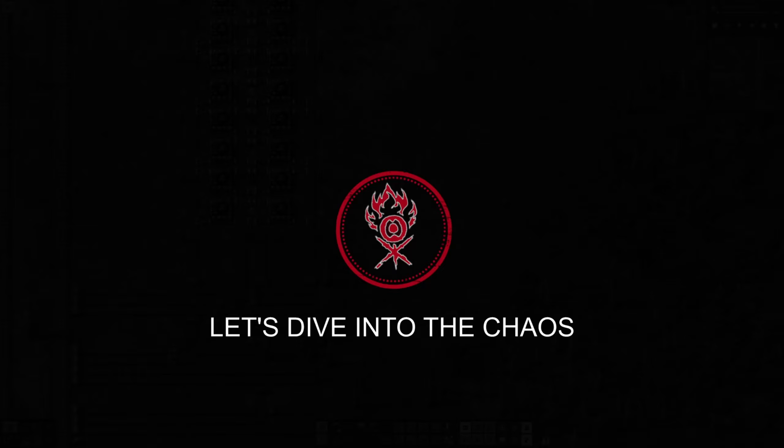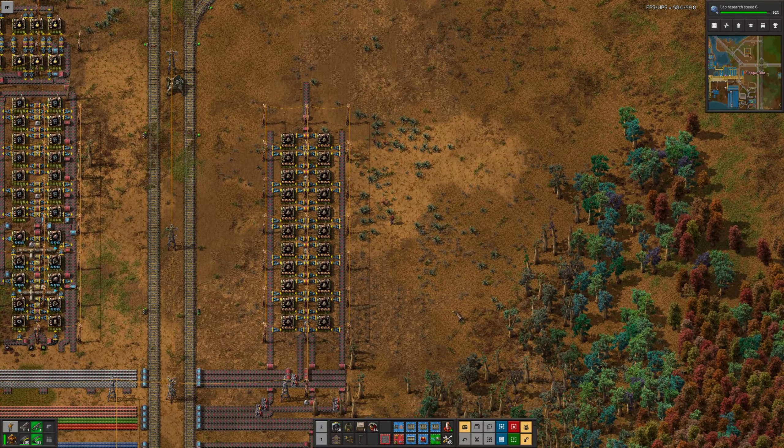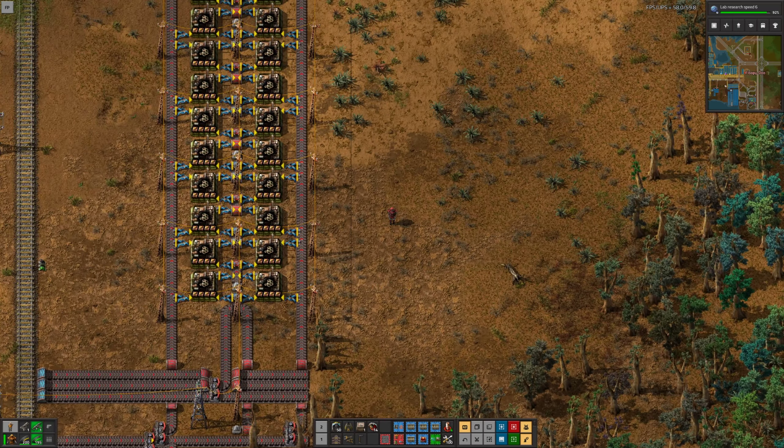Hello everybody, this is Floopidoo and welcome back to another episode of My Factorio Let's Play. In today's episode I want to continue with building launching rockets. I want to work on the second part of my factory. So this episode is dedicated to rocket control units, which I have to build.